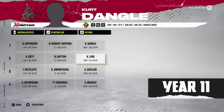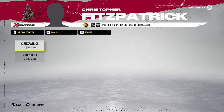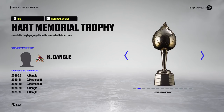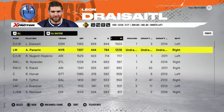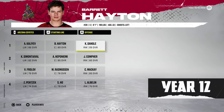Year 11 — Nuge, Hepponiemi, and Dangle on the first line. Defense overalls are staying around the same. The team does not do well: 79 points, finishing second last in their division. Still, Dangle takes home the Art Ross, which is impressive given how poorly the team performed. They don't make the playoffs. Leo Draisaitl is the top retiring player, just surpassing 1,500 points.